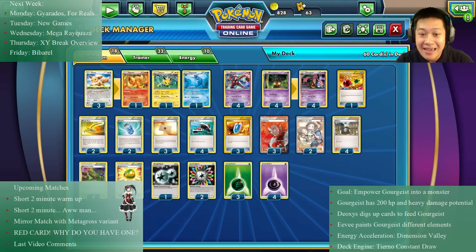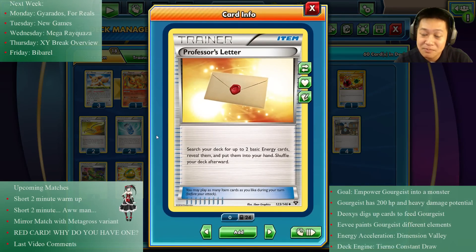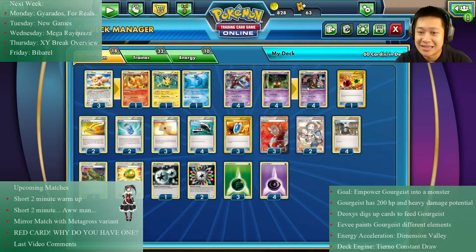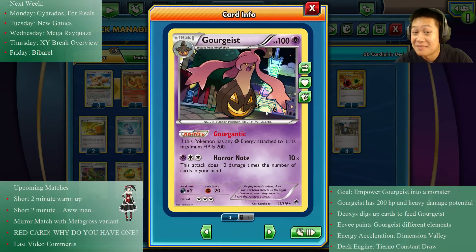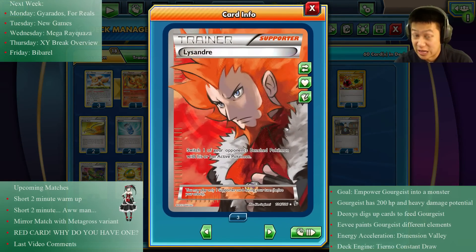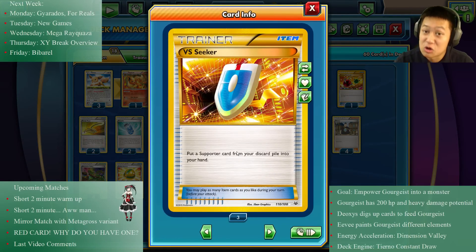I'm using Energy Retrieval and Professor's Letter because they get me more cards in hand than regular energies. I have Escape Rope because Gorgeous has three retreat costs, and it forces my opponent to switch which can be very annoying. Finally, Lysandre because he wins games every single video — you know it — and Versus Seeker to repeat my Tiernos and Lysandres.